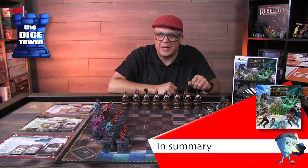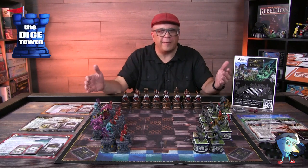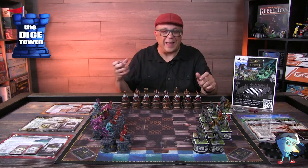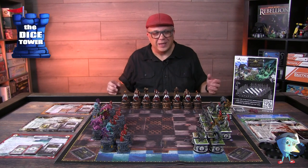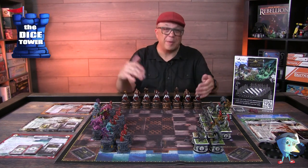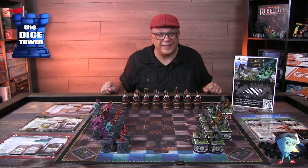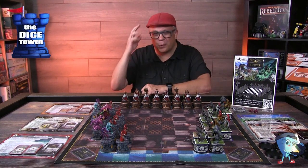Just a reminder: this has been a Dice Tower paid preview and everything seen here has been in prototype form, so keep a close eye on the campaign for any changes that may occur. The different factions are what really add the flavor to this game — their abilities and different cards are super thematic, and that sense of rushing to battle is totally present. You never know what's going to happen with those dice rolls, but you do have ways to augment them, with pieces flying off the board and potentially coming back, like the undead who can reanimate their pieces. If this sounds interesting to you, I'm sure they'd appreciate your support.